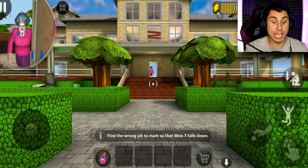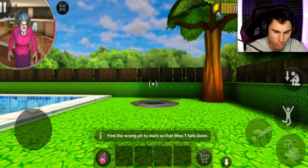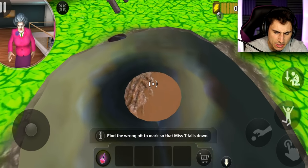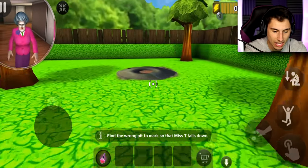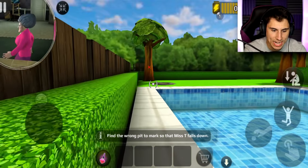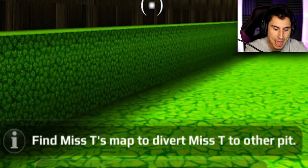Thank you for going back inside, Misty — that was very kind of you. I'm pretty sure the pits are in the backyard. I'm going to do my best to use as few hints as possible. I don't know which pit is the wrong one — the first one was all blacked out, the last two look like mud. Wait, I see a red X over there, and this one's not muddy, it's just a hole. I pressed the red X — I don't know what I did but I did it.